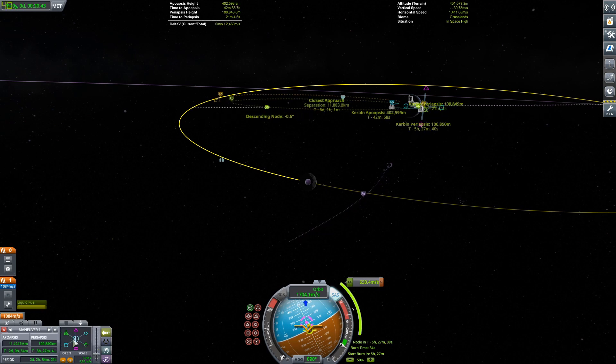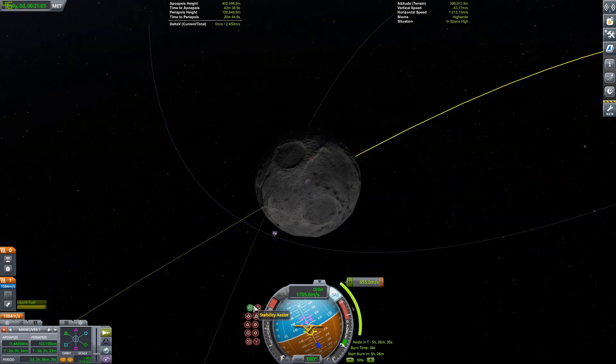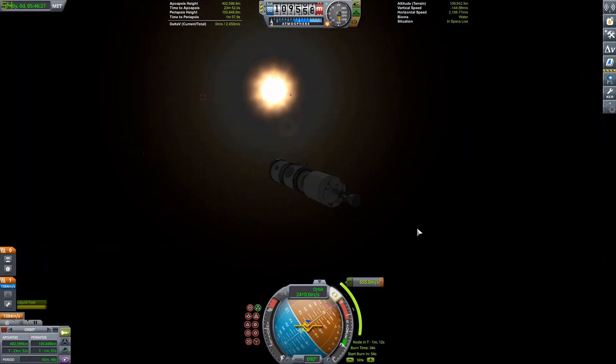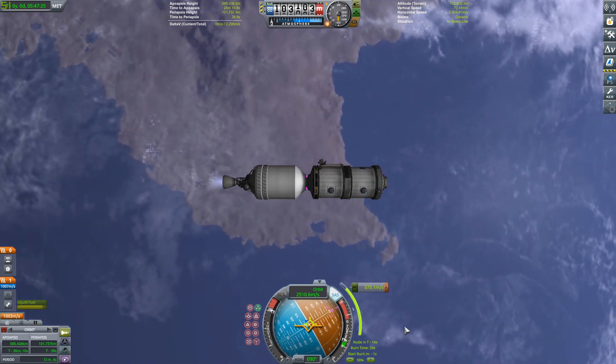The Gateway Station will be in Mun orbit, because we are not in the real solar system — KSP, you know. This is going to be five launches in total. There are seven modules, so two of the launches are going to have double payloads, because some of those payloads are really tiny.